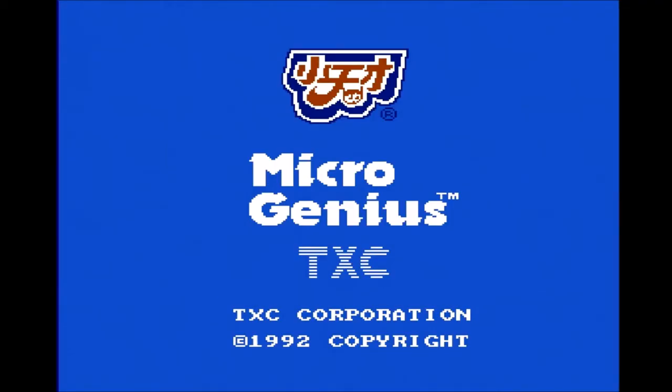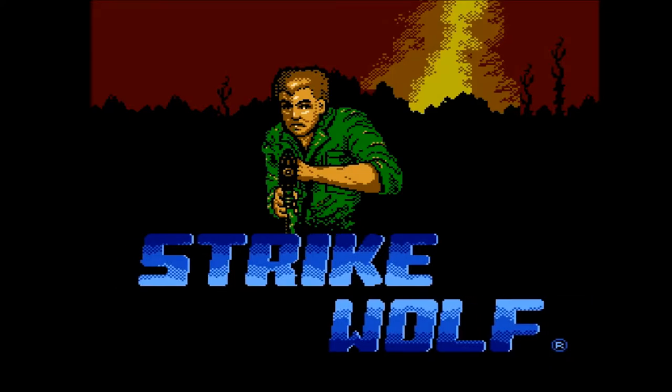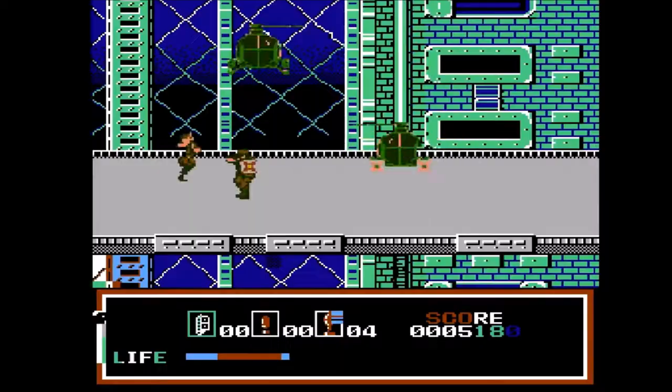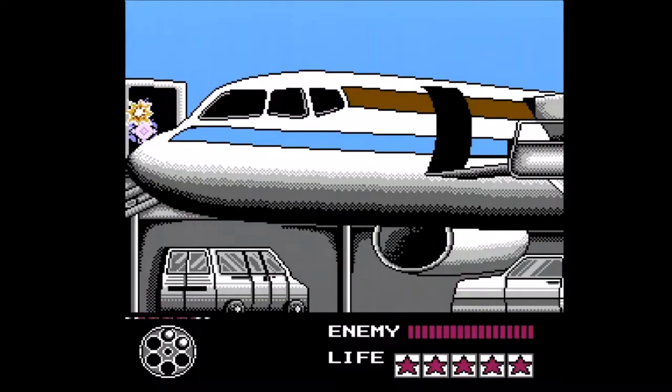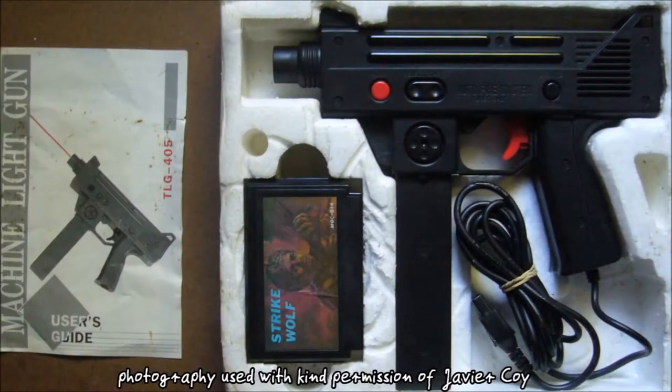Strike Wolf was made in 1992 by TXC for the Micro Genius series of Nintendo Family Computer clones. It is one of the very few NES games which measure the Y screen position with the Zapper. Another game which does this is Lethal Weapon, which I reviewed in episode 18. I have heard Strike Wolf was sold together with the Micro Genius TLG-405, a Uzi-like looking light gun.